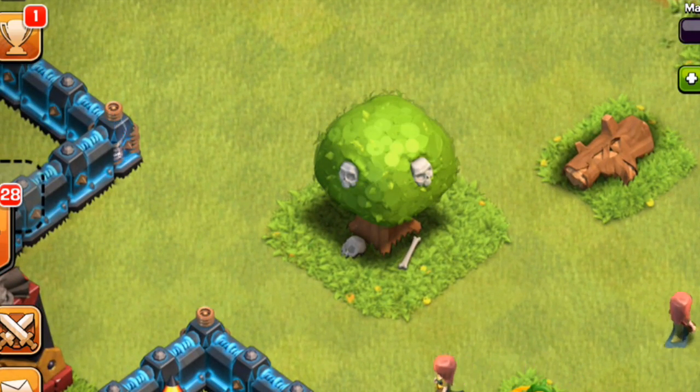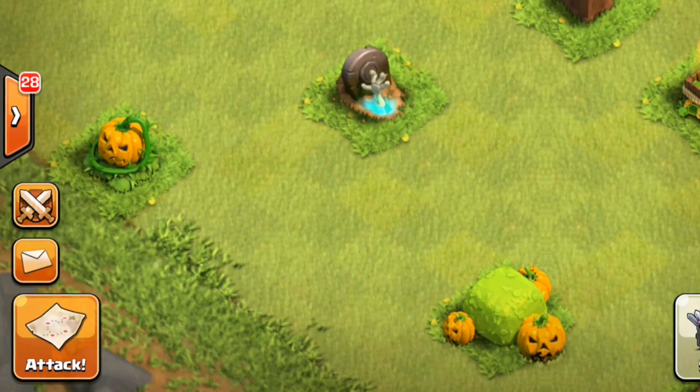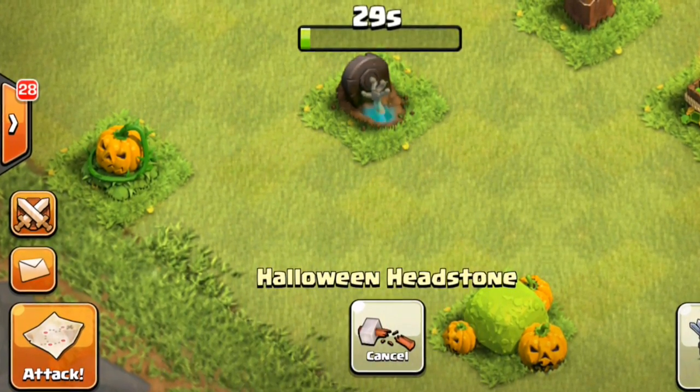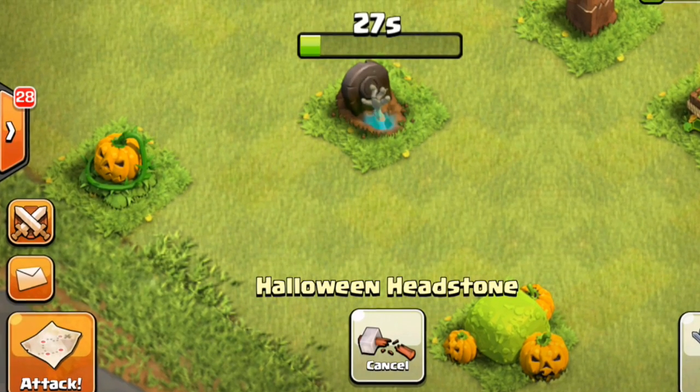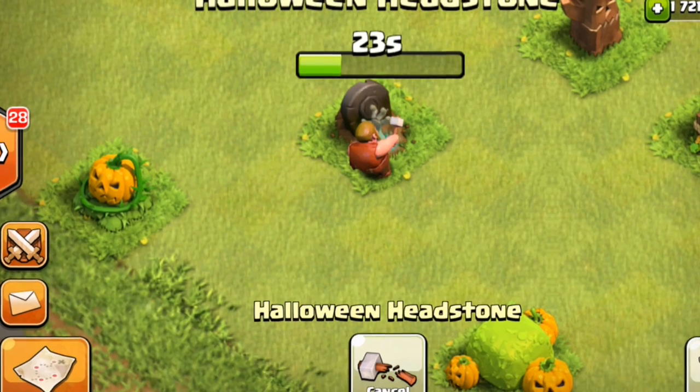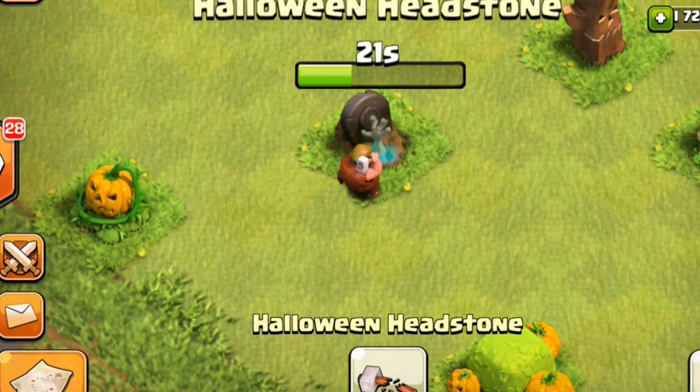But wait, there's more — that is not all. Get ready for the most special Halloween decoration right here: the Halloween headstone. That's right, that thing costs 25,000 elixir to remove. Get to check that out and watch as we take one out of the village right here.